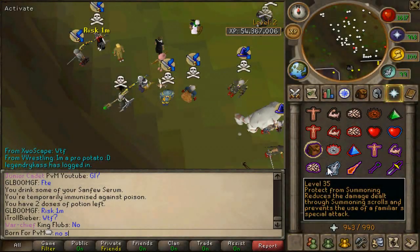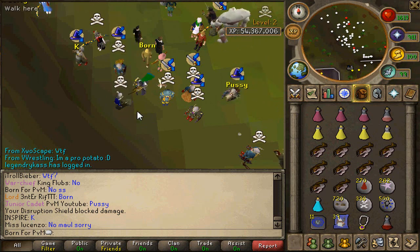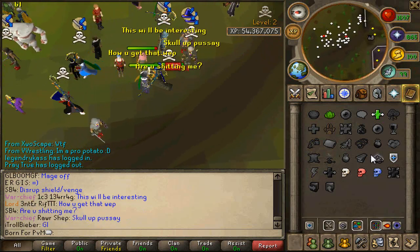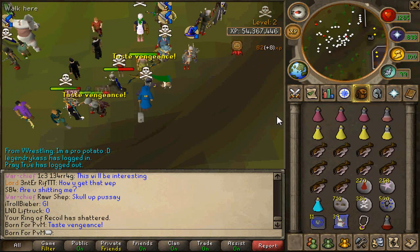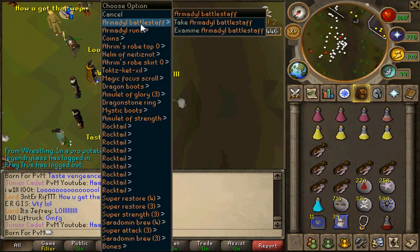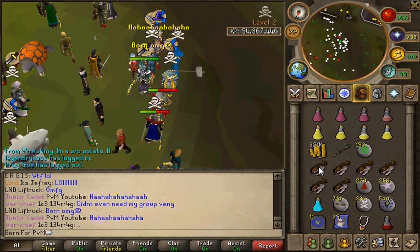This is a really short video, just a few PK clips I got within an hour. One of my favorite clips so far - you can use Vengeance and Disruption Shield with the Polypore battle staff. This is me fighting someone using the Armadil battle staff, two of the best mage spells versing each other. I got lucky, landed a combo with Vengeance, and got that PK.